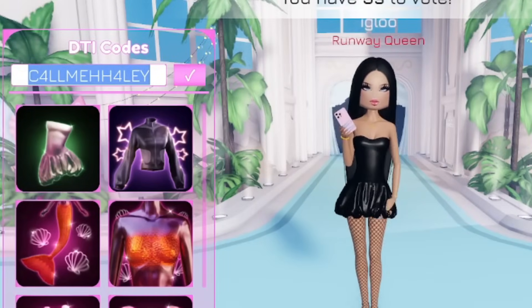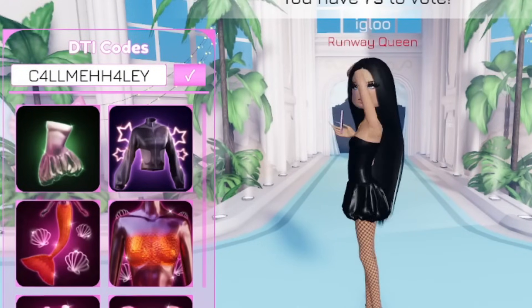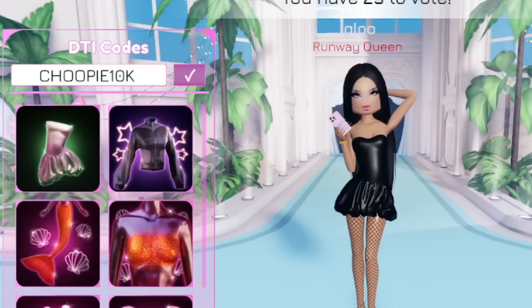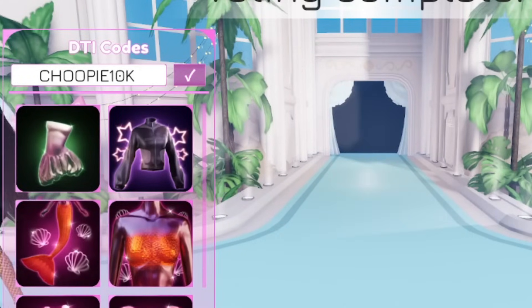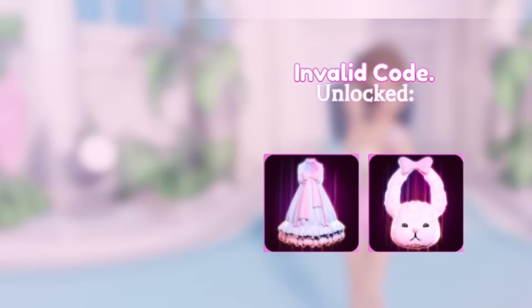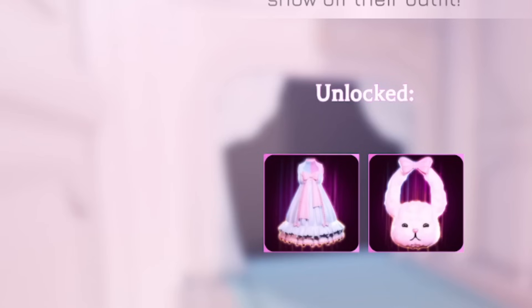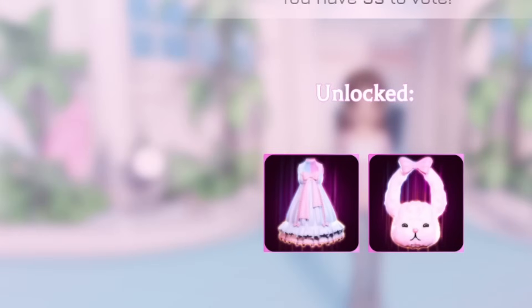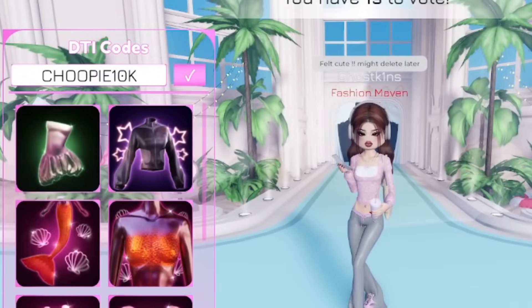Next code is going to be 'sharpie10k' — or C-H-O-O-P-I-E-1-0-K. Redeem that code right now. The code is working — this one gives you a really nice dress, and on top of the dress it looks like you get a handbag as well, which is great.